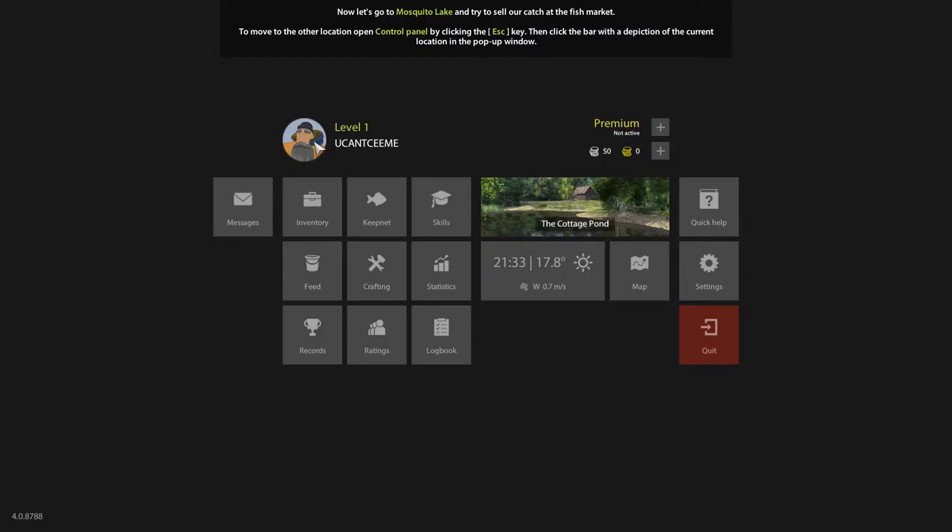Look at all the UI at level one — you've got messages, inventory, keep net, skills, fee, crafting, statistics, records, rating, logbook. Premium is not active, so you can spend money in this game, but I'm a free player.